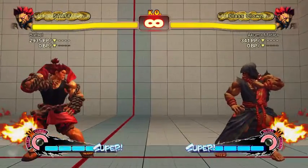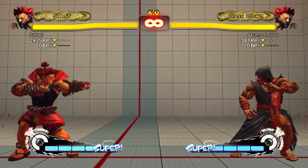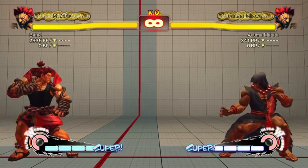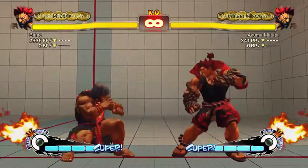Alright, standing normals — I guess that's where we'll start. Stand jab is three frames, crouch jab is three frames. He jabs a lot. Jab is the fundamental combo tool of this game and Akuma's jab is one of the better ones. His close jab is kind of useless, so you'll usually be going for the crouch one, which doesn't have a close variation.